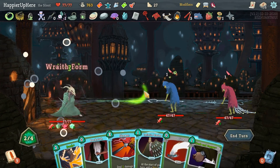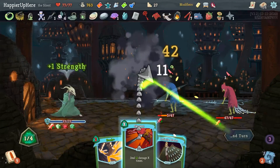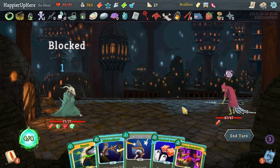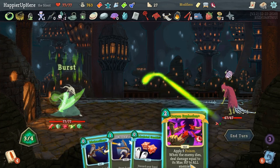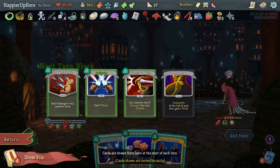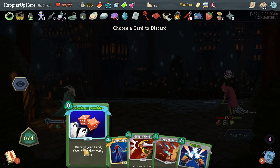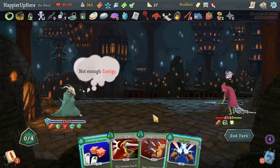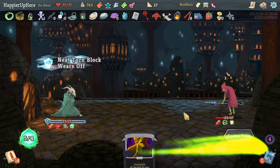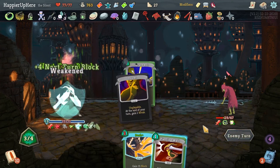Here I should have no trouble against these enemies. Do I want to start with Wraith Form? Yeah, that way I don't have to worry about damage. Cloak and Dagger, Backstab, Shiv, Shiv, Slice. I probably should have started with the backliner — not a big deal. Let me Burst the Corpse Explosion and Distraction general. Acrobatics would give me extra cards — let's try to get rid of the curse but that didn't happen.